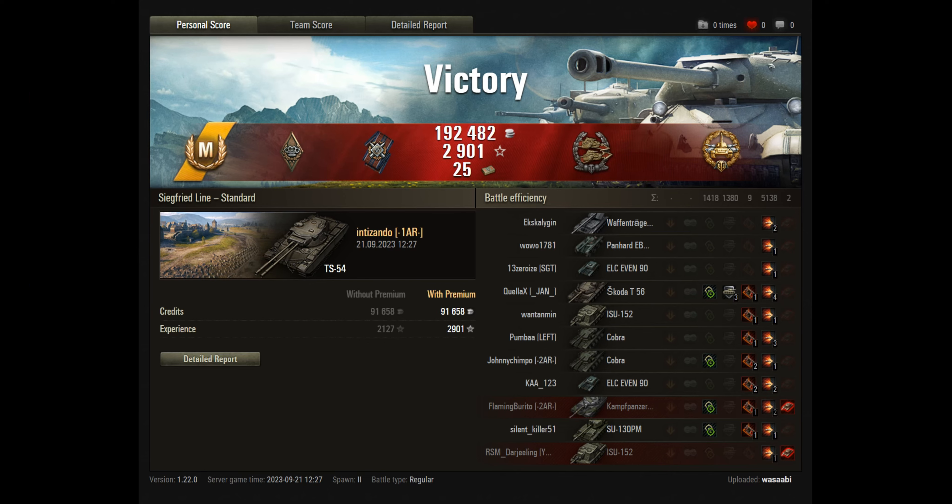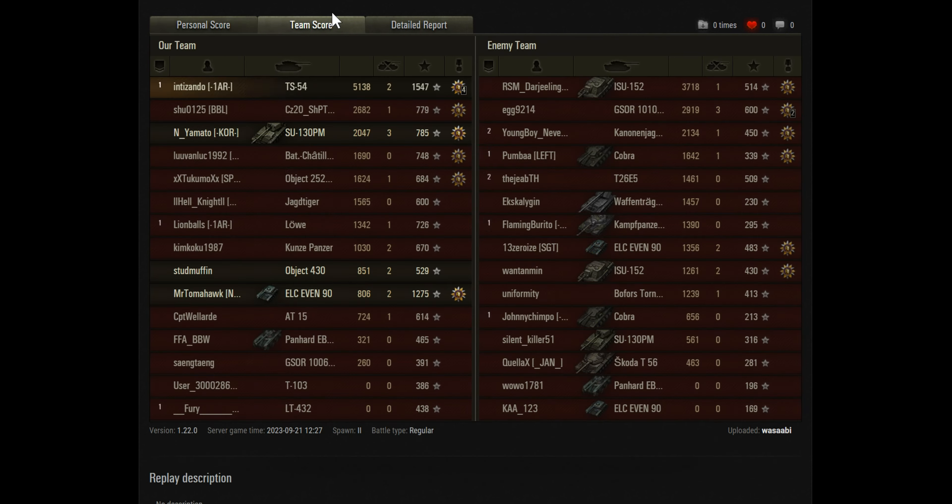Let's go and have a look at the details. He's in at 5.1k damage. Blind shots went in as well. 1.4k of assisted damage. Blocked 1.4k. So he's earned 6.5k of combined, which is a great total. Let's send him the High Calibre Award, the Confederate Award, and he's also got the Ace Tanker badge.